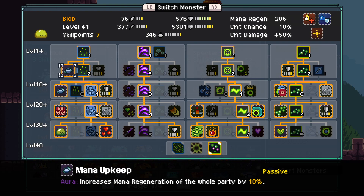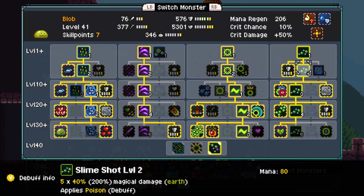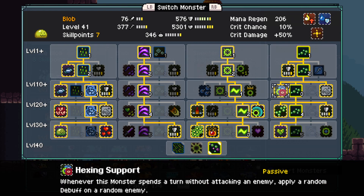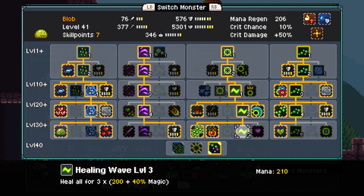Obviously you grab Mana Upkeep for keeping everyone's mana up. We go down here — we're not using Stimshot, but we need to go down here to get Corrosion and Plague, because if the monster that has poison isn't the one we want, this can spread it around. This will get us an extra debuff on enemies each time our Blob goes around without attacking. That's the way we're using our Blob — they are going to be using Healing Wave every round. That's their purpose in the party.